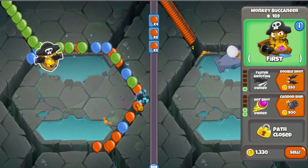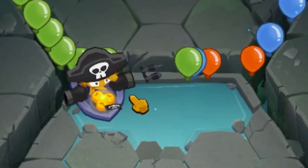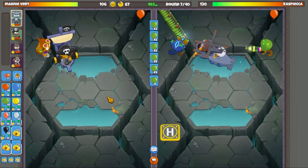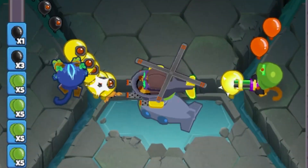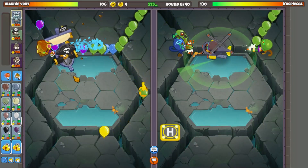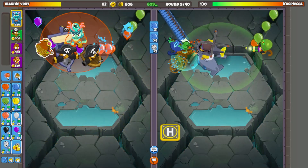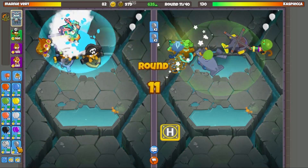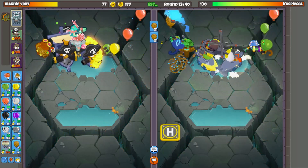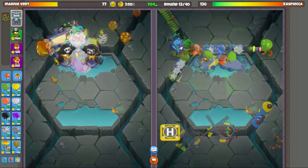I'm gonna send a couple more greens just to test him again. Looks like he's got it squared away though. I have to buy some stuff - if I put the boat right here I bet both sides would be firing. We got our cannon ship which will hold round five to round nine pretty nicely. This is going Sub, Dartling, Helicopter - what a nice thing. I definitely put this boat in the wrong spot - it's unfortunate. If I get a second boat down, I'll send a Zebra and see what happens.